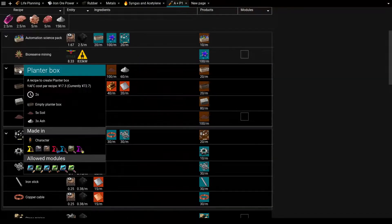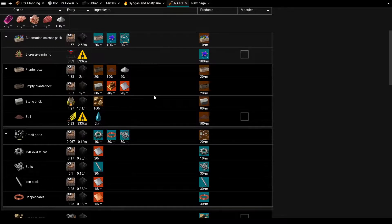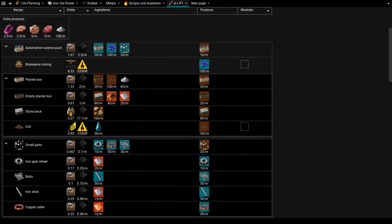Thankfully, I forgot that I do need ash for these planter boxes for the automation science pack, so that will be another usage soon. The main thing I need to do is just set up these small parts and have enough collectors around, and I think we'll be good.